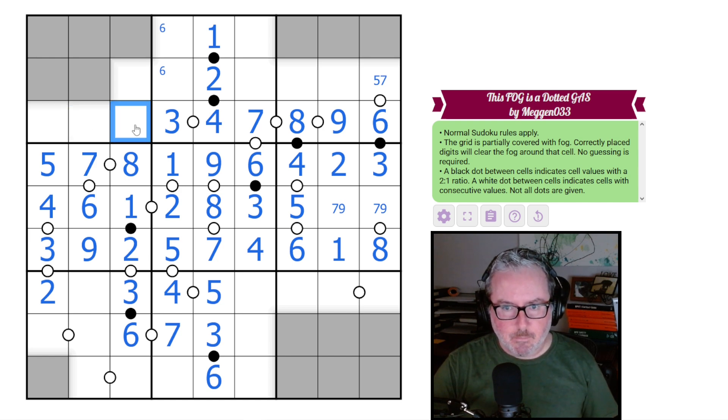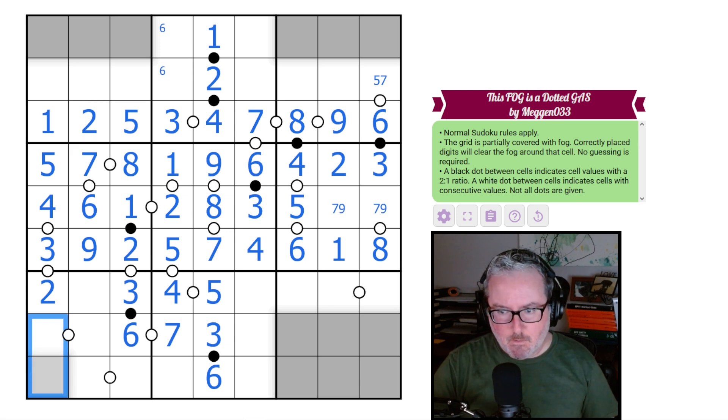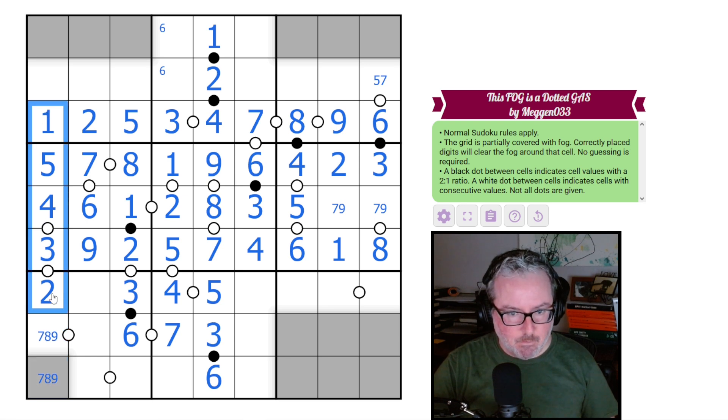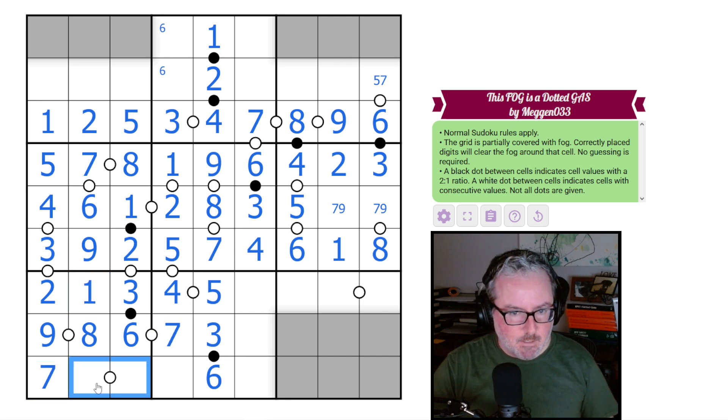Looking at this corner: it can't be one, two, three, four, six, seven, eight, or nine — so it's just a five, a naked single. These are a one-two pair; this one can't be two, so it's one and two. Down in this section, these cells must come from seven, eight, or nine only. This can't be seven; it's a nine-eight pair because we can't go down to seven and nine is already placed. So this is eight, this is nine, this becomes seven, this has to be one, and these fill in as four and five.